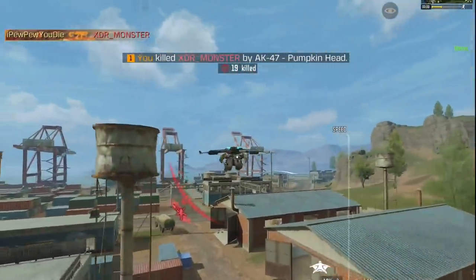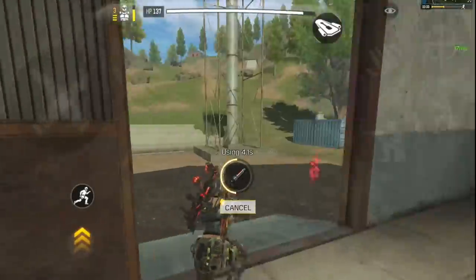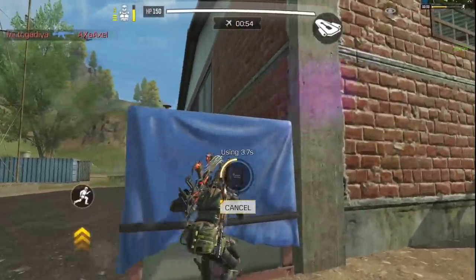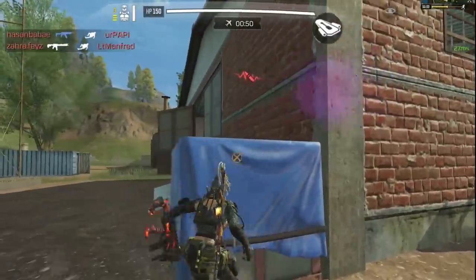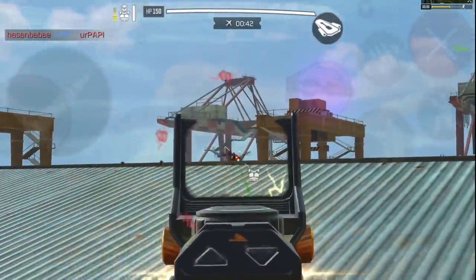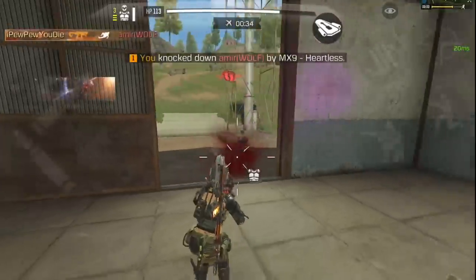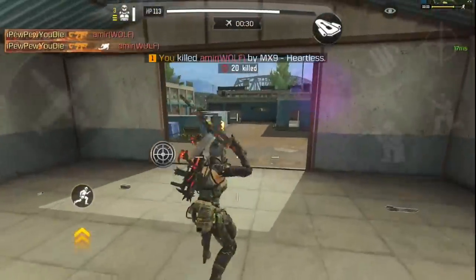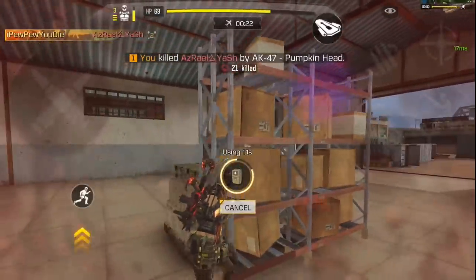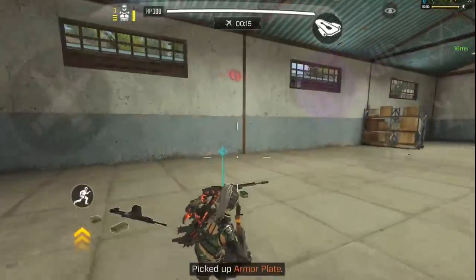Here I was getting sandwiched from two sides plus a helicopter above my head, so the safest option was to change position and plan another attack. That was great awareness and smart use of cover by the enemy on the roof — that's how you know a player is decent and you need to be careful. I was fully exposed while he had his body covered, so I jumped down right away once I realized I was at a disadvantage.